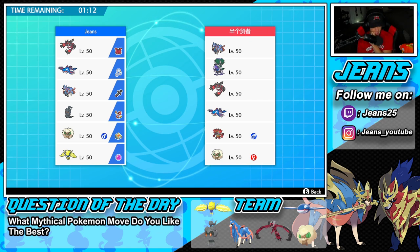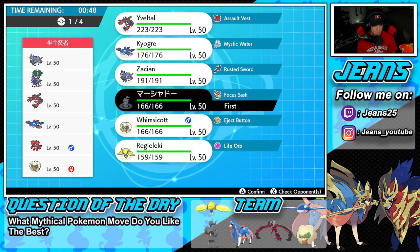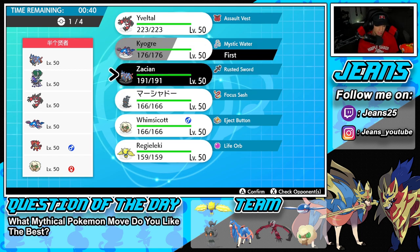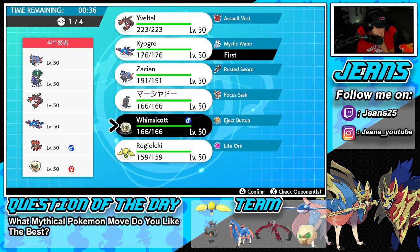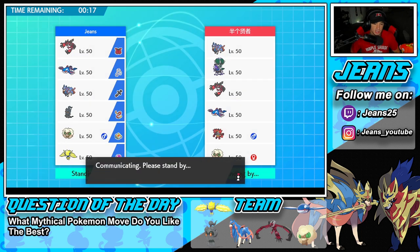I could go Whimsicott for a lead, but he might lead a Fake Out Pokemon. In that case I could lead Marshadow, Close Combat it, and get rolling from there. Marshadow can't be faked out, though it can be Intimidated. I'm going to lead Whimsicott and Kyogre, bring Marshadow in the back, and Zacian as my final Pokemon. We have Eject Button on Whimsicott, so if he leads Incineroar and we go for Tailwind and don't get it off, we Eject Button out to Marshadow and Close Combat.